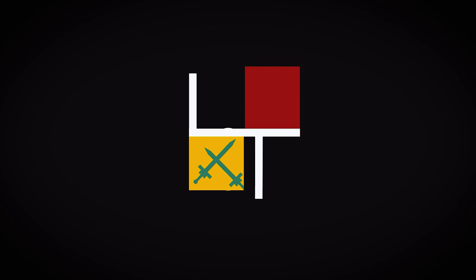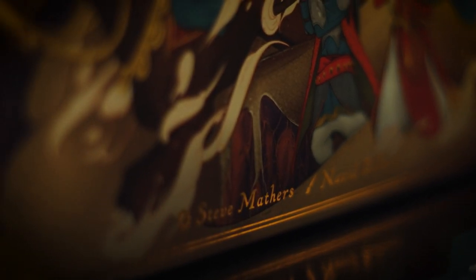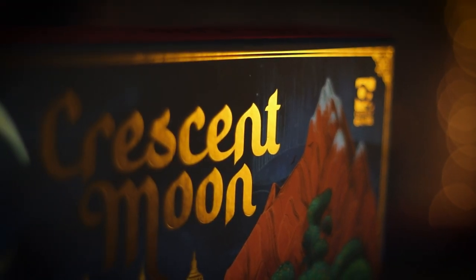Hello and welcome to Lord of the Board. My name is Sam Smith and today we are going to be exploring the world of Crescent Moon. Crescent Moon is designed by Steve Mathers, illustrated by Naveed Rahman, and published by Osprey Games. My favorite release of last year was also an Osprey Games release — Imperium Legends and Classics.